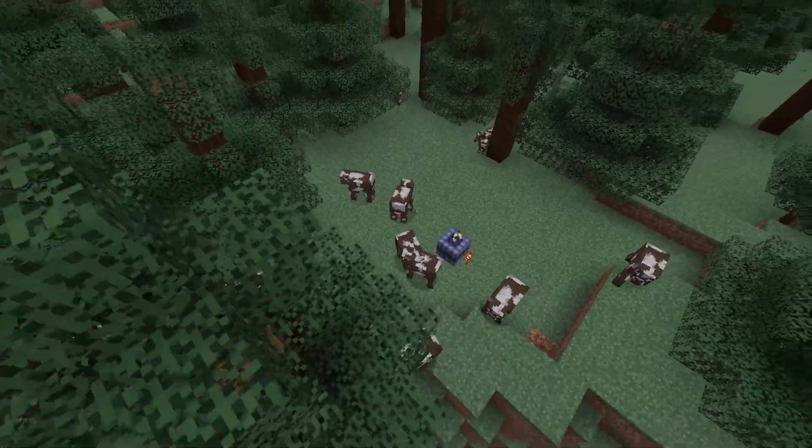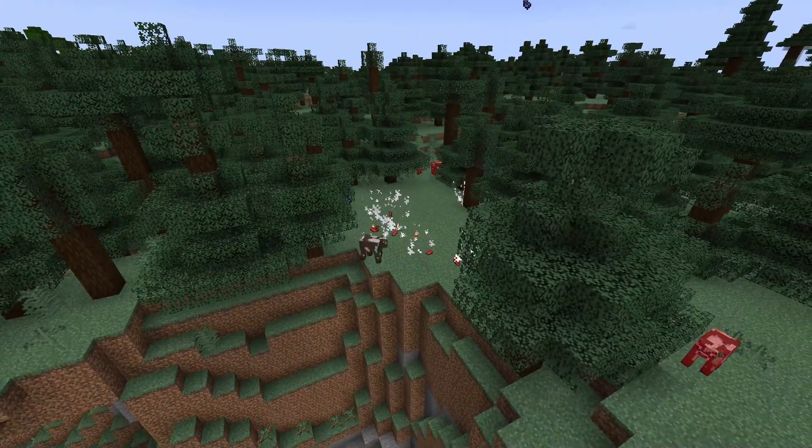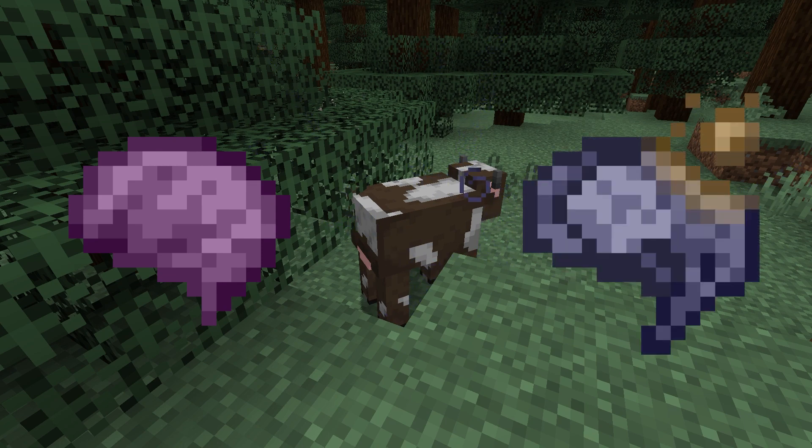If you want to use lead for destruction rather than creation, look no further than the Shrapnel Bomb — a mighty explosive that shoots out shrapnel upon exploding. These nasty pieces of lead actually give you two new custom effects when hit: the stunning effect and the lead toxicity effect. So watch out.